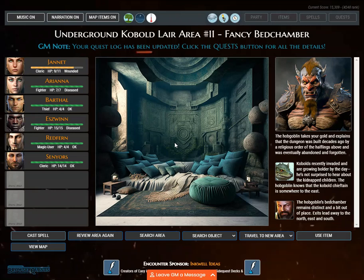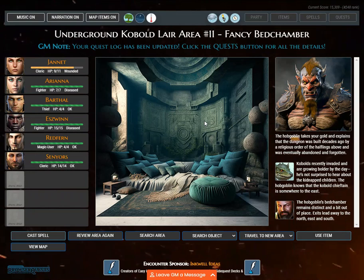GM note: your quest log has been updated. Click the quests button for all the details. The hobgoblin takes your gold and explains that the dungeon was built decades ago by a religious order of the halflings above and was eventually abandoned and forgotten. Kobolds recently invaded and are growing bolder by the day. He knows the kobold chieftain is somewhere to the east. Exits lead away to the north, east, and south.